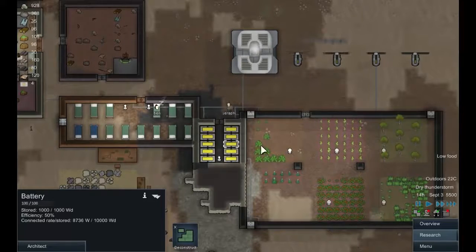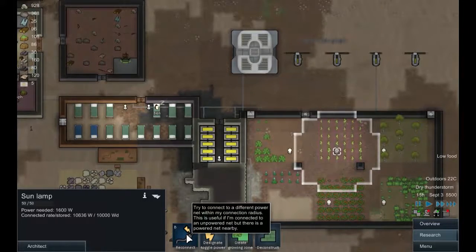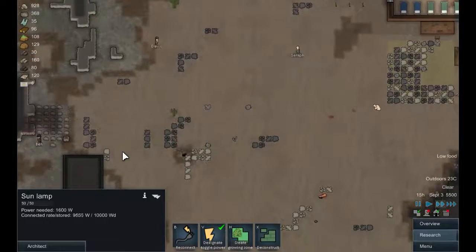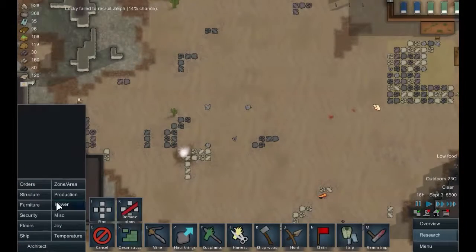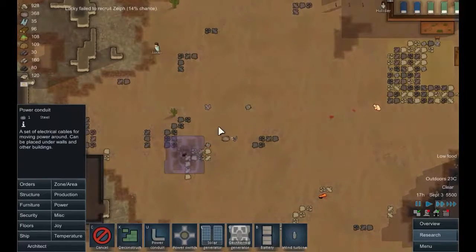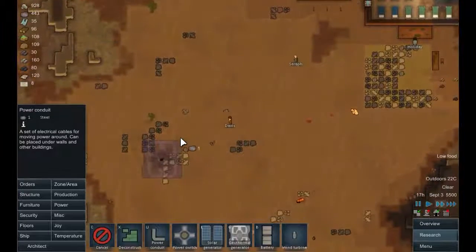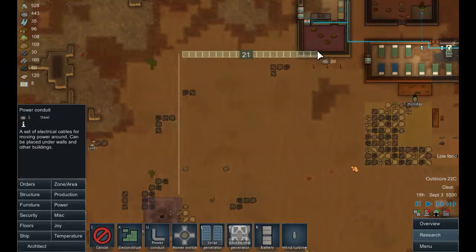How are we doing power-wise? Okay, we're still positive. Let's get another one of these flicks on — designate toggle power. And while we're at it — more power, more power. Let's get that built and get a power conduit going. How about like this... and then like this — that'll connect it up. Research: electric smelting done.